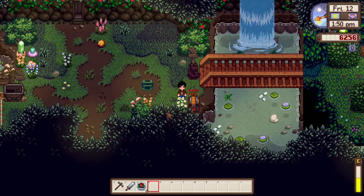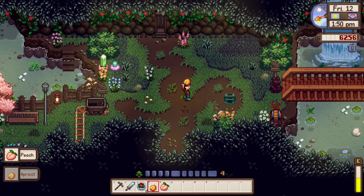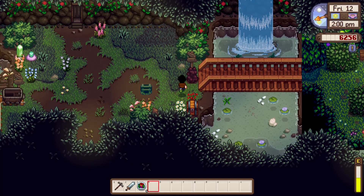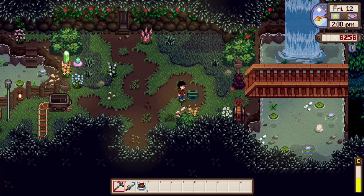Anyways, let's go ahead and deposit this stuff. There is some fruit in here — a peach and an apricot. That's actually pretty neat. Alright, we're going to go into the mines. How far have I gone? Floor 40 — we can just take the elevator.